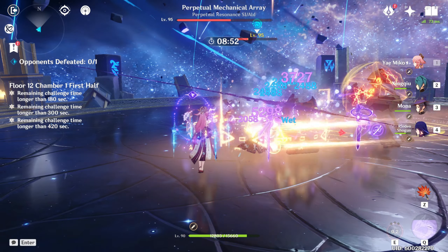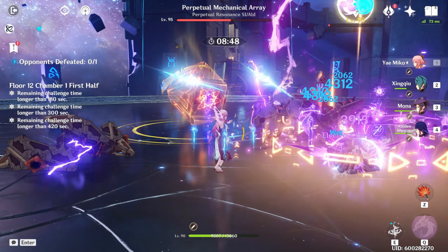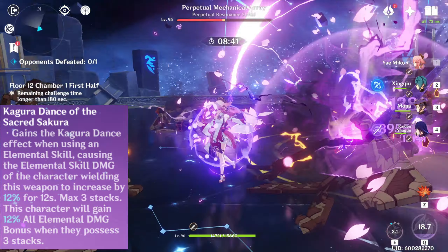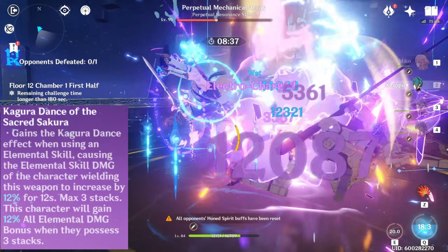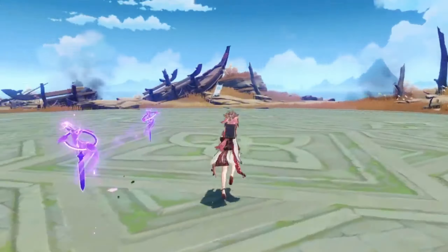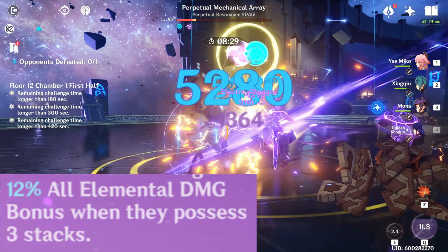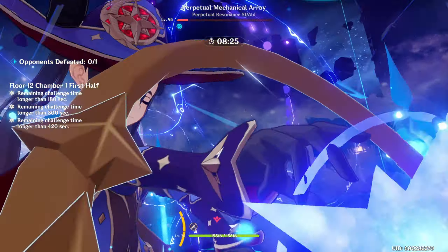When it comes to weapons, Yaemiko is very free-to-play and low-spender friendly. Her best-in-slot is obviously her signature weapon, the Kagura's Verity. It has decent base attack with a lot of crit damage, and every time you cast an elemental skill, the damage of her elemental skill increases by 12% for 12 seconds, stackable three times. With three stacks active, you also gain an additional 12% elemental damage bonus — this weapon was tailor-made for Yaemiko.